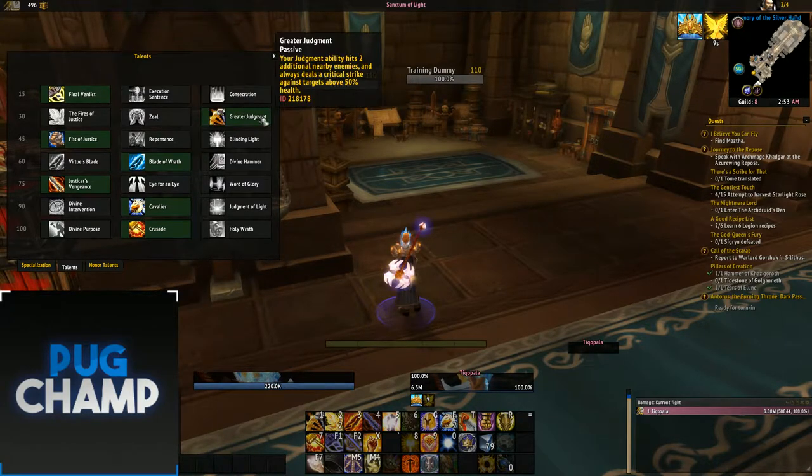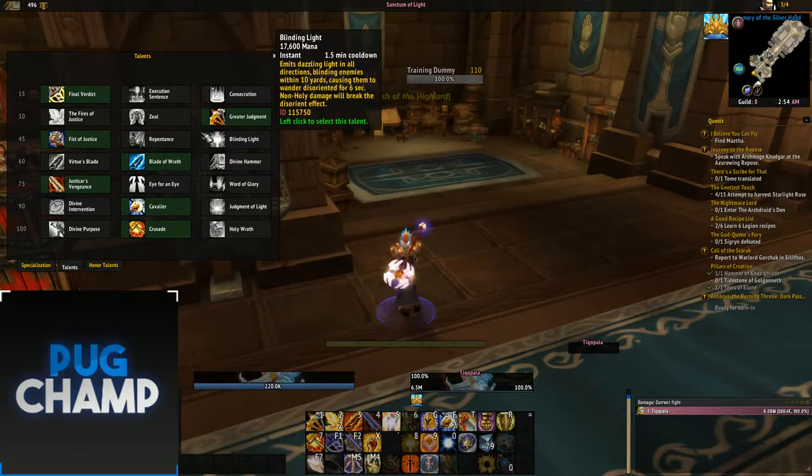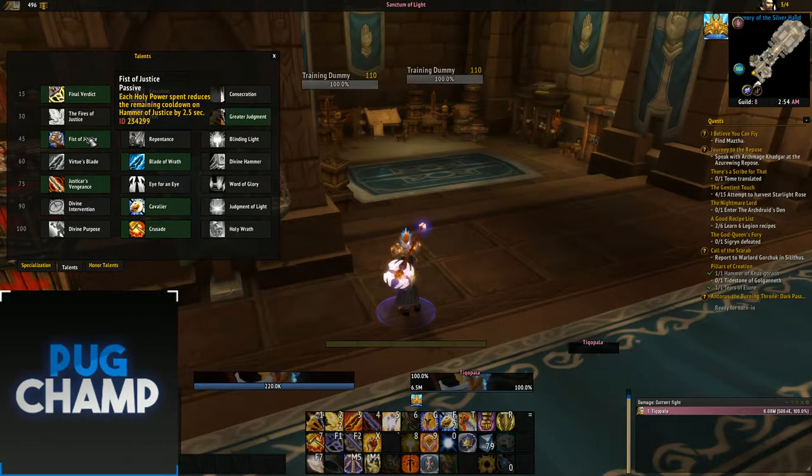There's been a bit of debate about whether Zeal or Greater Judgment is better, and now it's showing that Greater Judgment is better, especially in Antorus. Everyone is using Greater Judgment and that's the one I'd recommend because Zeal isn't that much of a DPS increase.